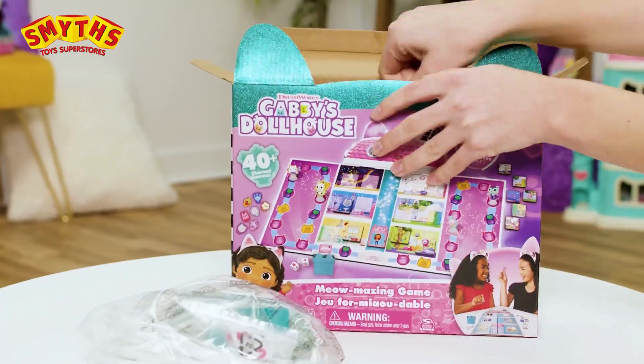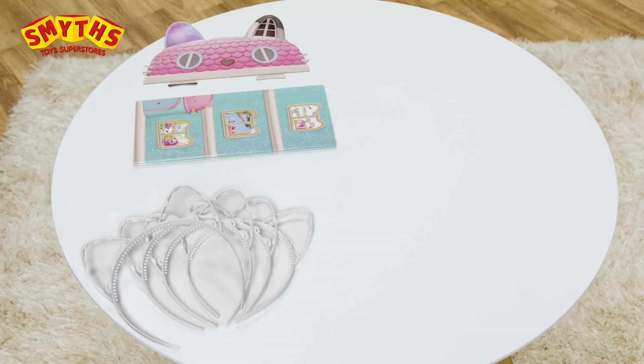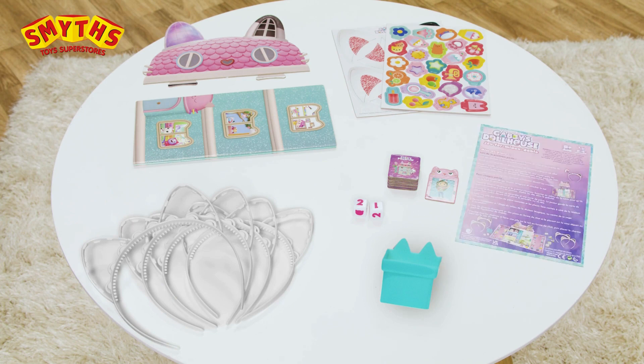Let's see what's inside! One dollhouse game board, four wearable plastic headbands, twelve room cards, one plastic Meow-meow delivery dice shaker, two dice, three punch sheets, and four plastic mover stands.